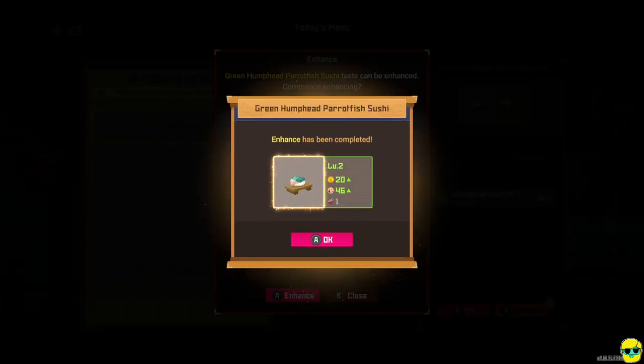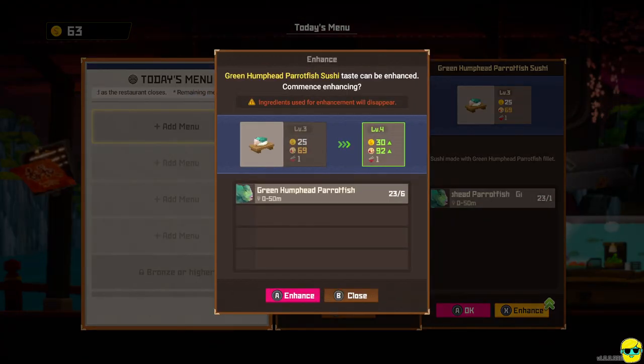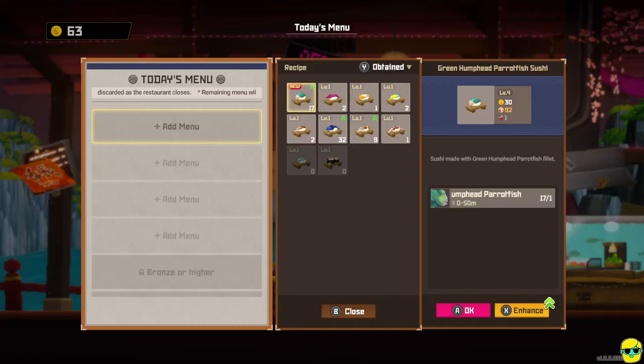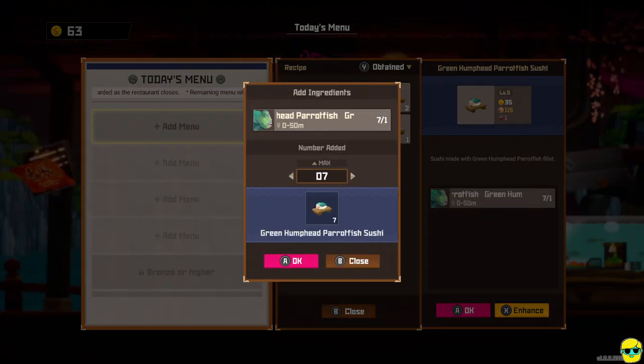We get a little cutscene from Bancho as he levels it up. Now it's up a level, and we can enhance it further — I'm going to do it. It takes four meat this time, but it again adds significant value to yumminess and price. We can enhance it further to level four — it takes six. The reason I'm doing this is because people aren't going to buy everything you make, so you want maximum value. I like to level up as much as I can. This takes ten to get to level five, but now it's selling for 35 each.